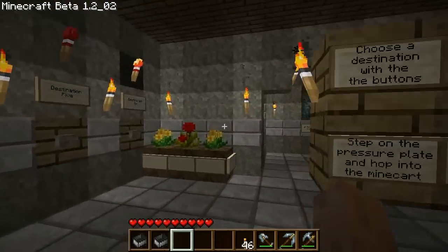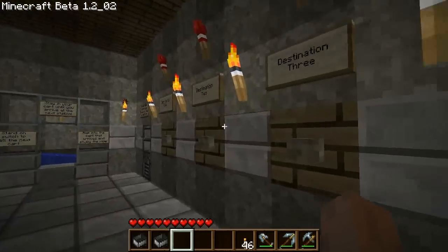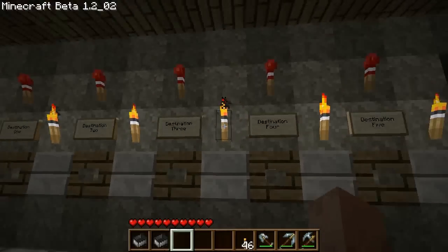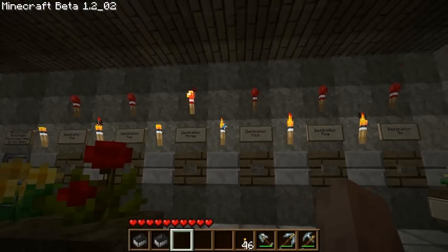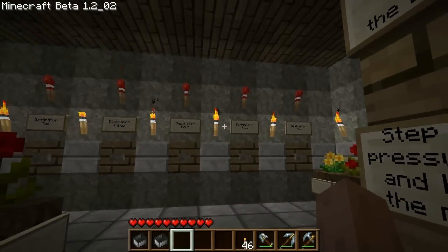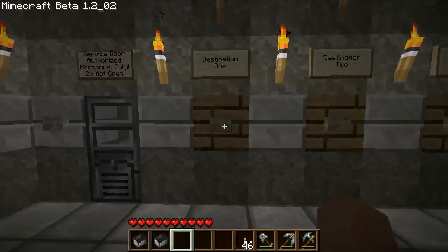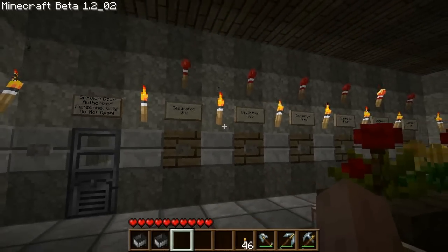For those of you watching for the first time, let's give a quick little demo. We've got six stations here. You basically pick a torch or pick a destination, and the torch changes color. There's a longer delay now because I've had to move the redstone down, and with the torch delays it adds up over time — but it still works, it's just a little bit of a delay.